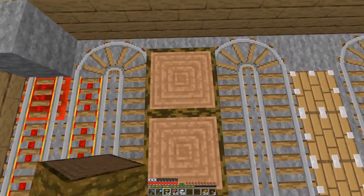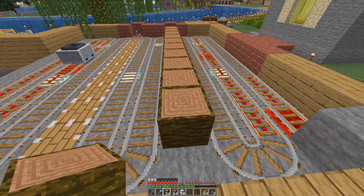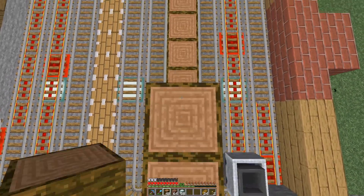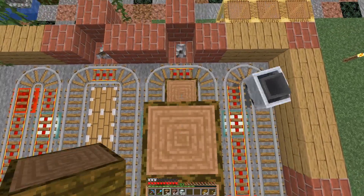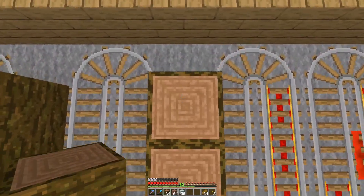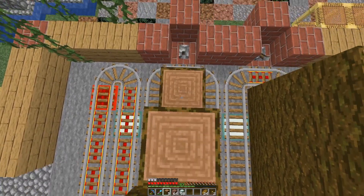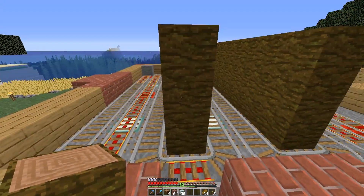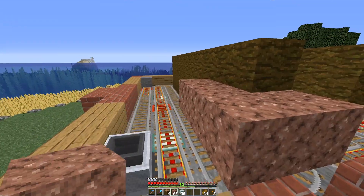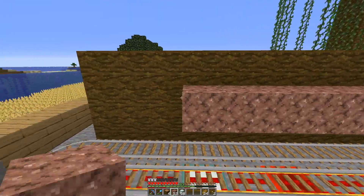So the next thing we need to do is the main floor — this is all sub-basement right now. I don't think this needs to be jungle wood but I'm just going to leave it jungle wood. These are the logs that the pistons are going to push up and down — that's what we're going to plant our cocoa beans on. Once we have this, the floor level is going to be right here, going all the way around like this.